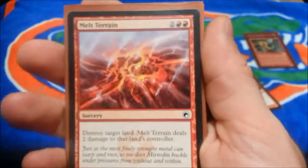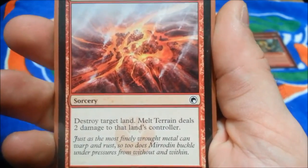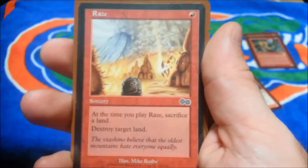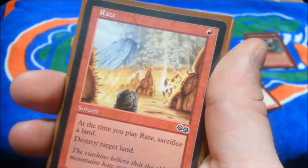Two Melt — two red and two, destroy target land, deals two damage to its land's controller. Three Raze — you sacrifice a land, but for one red and sacrificing a land you could tap that land for mana, sacrifice it, and play Raze to destroy their land.